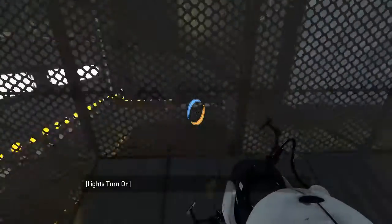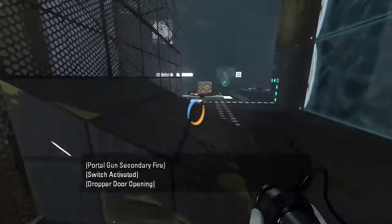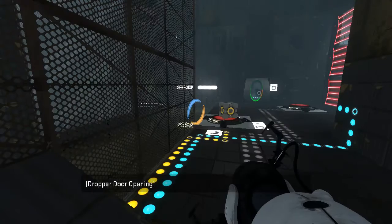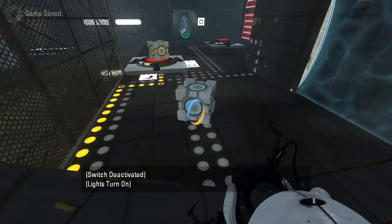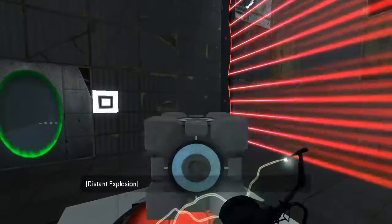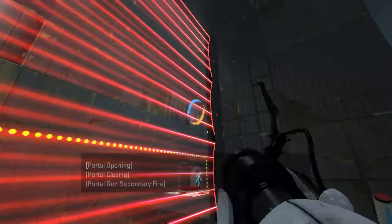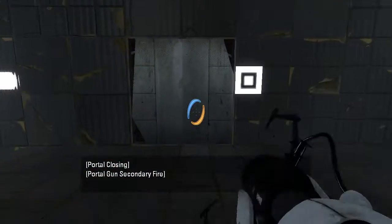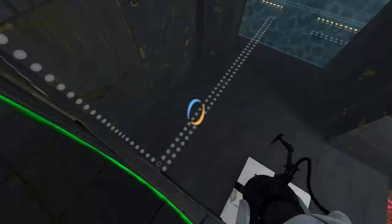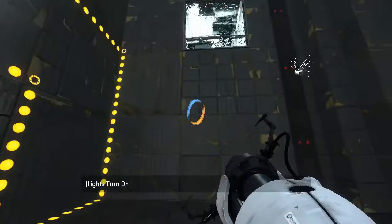Alright, so now we can do this. Hello, cube! And then I guess we can go over there, right? What's over here? Oh, we only need one cubit here.